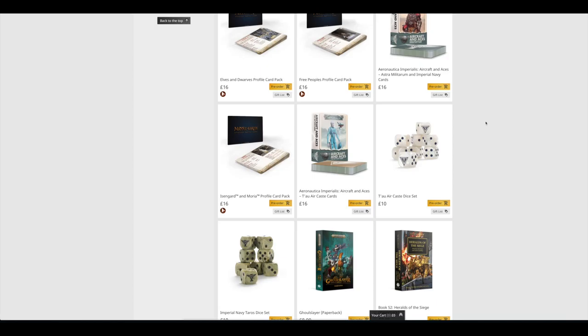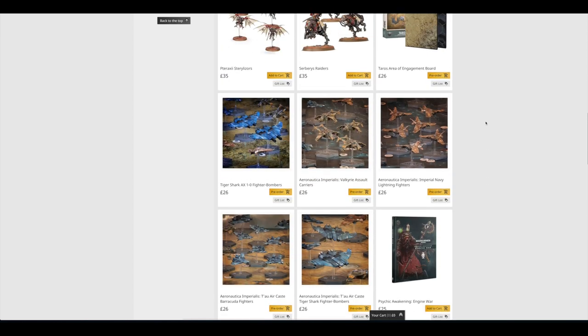That's pretty much it for my look at all the news and pre-orders for Saturday the 6th of June. Still a fair amount coming out, especially off the back of last week's Engine War and Adeptus Mechanicus releases — still very strong. I'm really looking forward to seeing what they have up their sleeve for next weekend, and also when Forge World is back up and running. I still think 9th edition is a little way off yet but they might surprise me. Thank you ever so much for joining me this weekend — the Emperor protects.